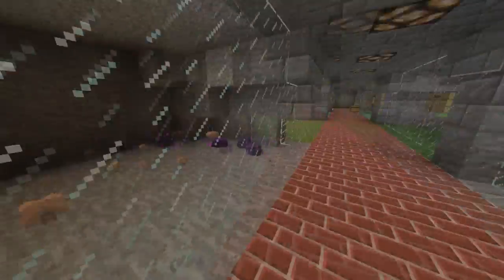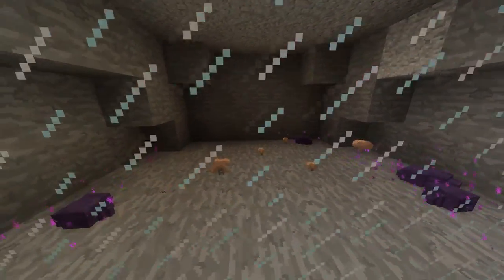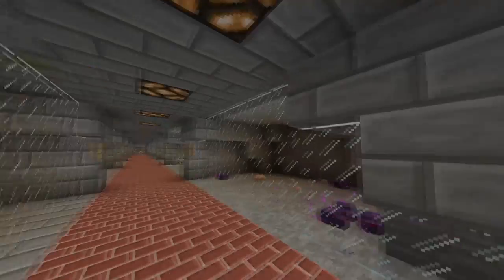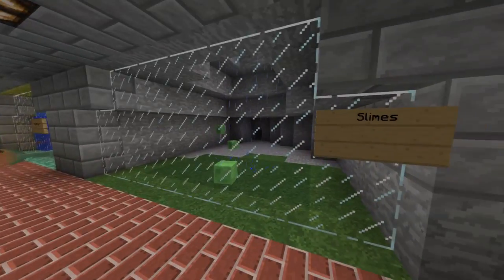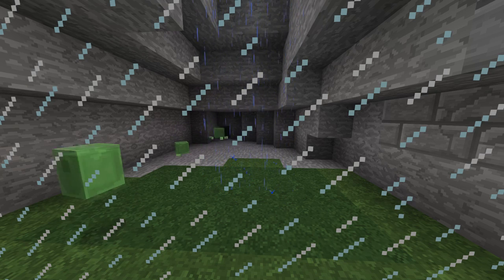Over here we got endermites, which are actually based off the model of the silverfish. Look at them — they're spinning around in circles. They have a small chance of spawning whenever you throw an ender pearl to teleport. Pretty rare chance though.